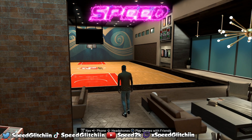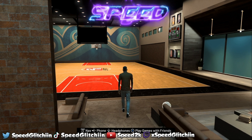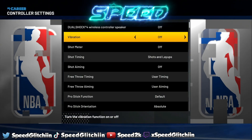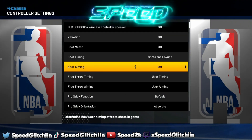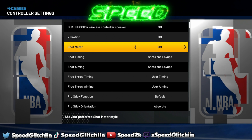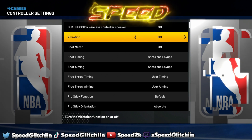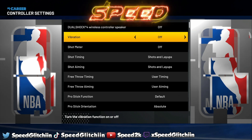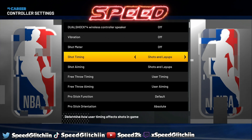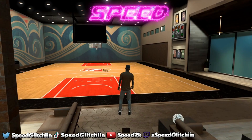Alright, now that we're in MyCareer, make sure you boys have the script downloaded — link is in the description. Now I'm gonna show you guys the best settings to have with this script. Make sure you have shot aiming on — you want that on for shots and layups. Shot timing on for shots and layups as well. Meter on or off doesn't matter, and vibration on or off doesn't matter, because in Park everybody's going to have it off after the patch — they tried to patch Zens and took out vibration for online modes.